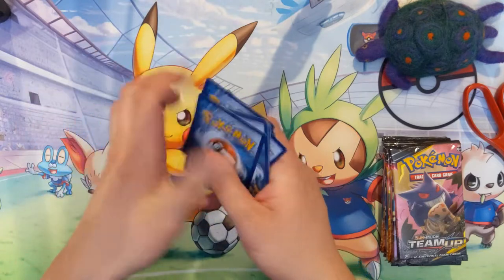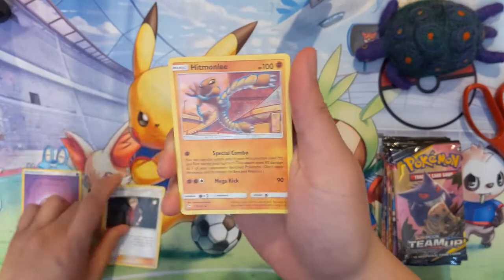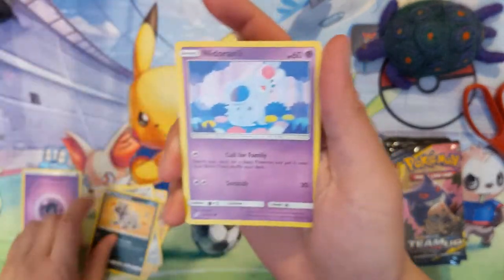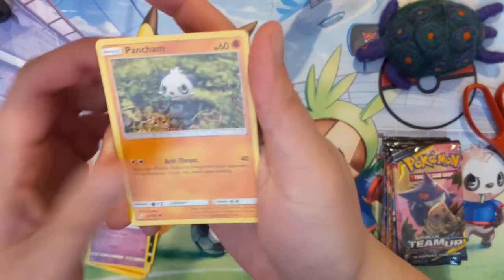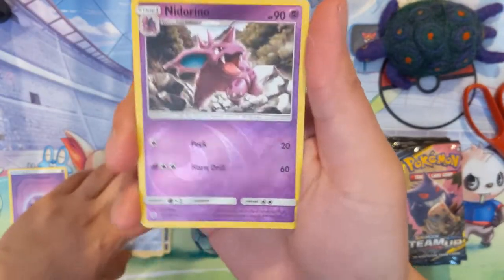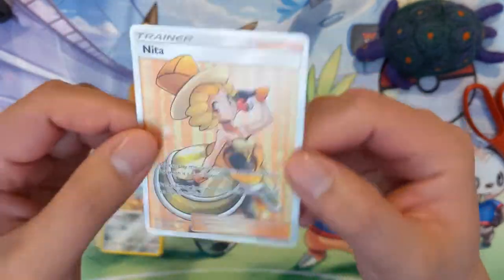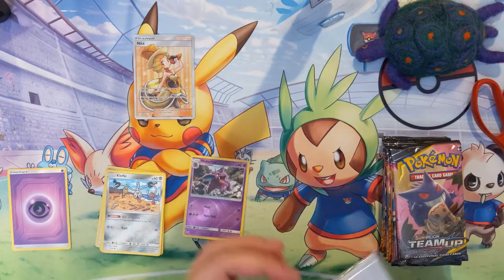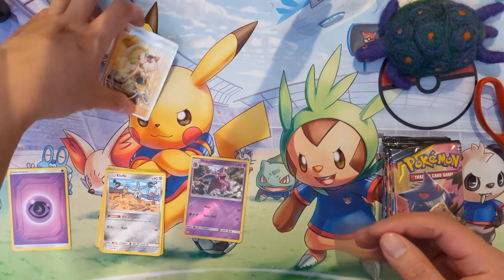All right, first pack — we got a psychic energy, a Nanu, Hitmonlee, two Swords, a Poochyena, a cute little Nidoran, Pancham, Voltorb, some keys, a reverse Nidorino. Wow, all right — so there is our first secret rare kind of card. This is a full art supporter Nida.